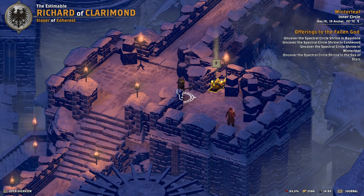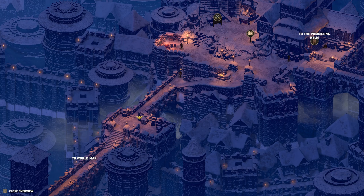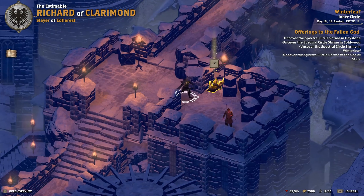In Winter Leaf, the shrine is at the very beginning of the map. Check the overview map — you simply need to enter and it's directly on the tower.